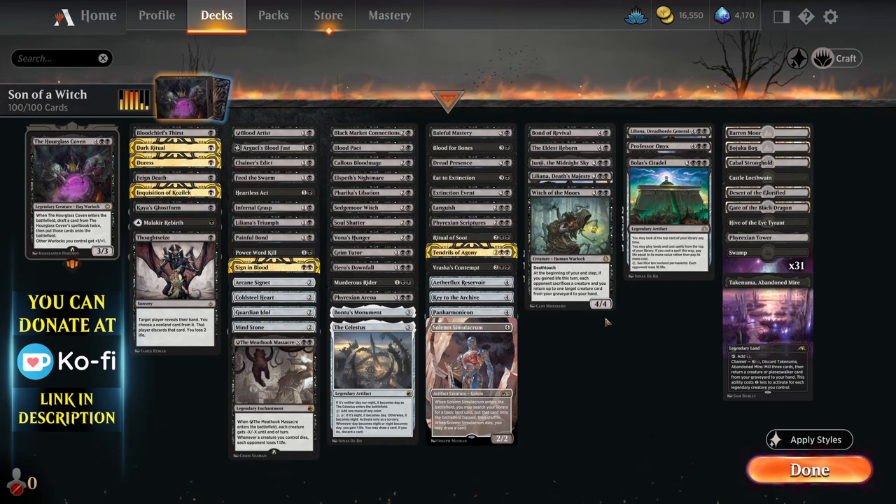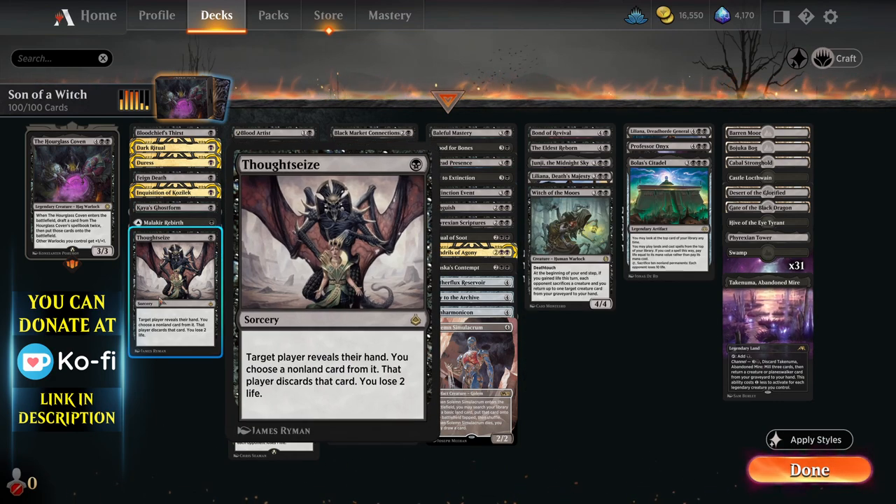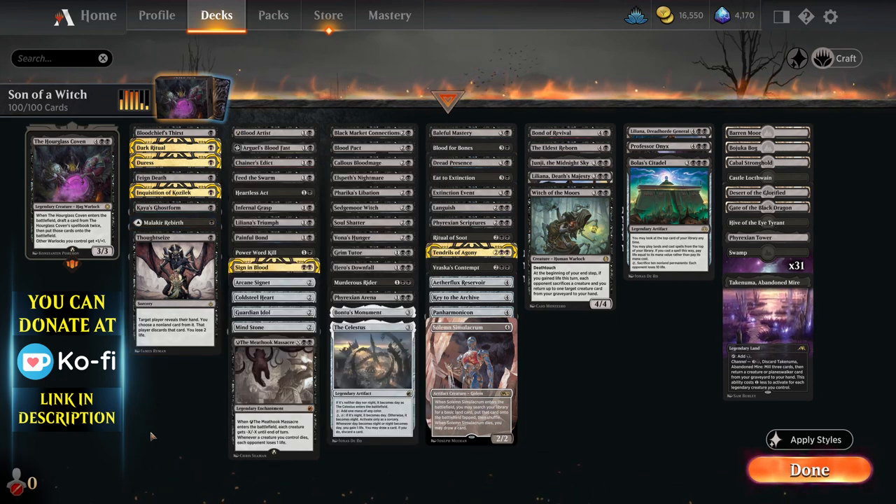The deck is essentially a good stuff list with loads of black protection spells like Thoughtseize to get rid of stuff out of your opponent's hand to protect your Hourglass Coven. It's super effective — I've used this for quite a few games now and really enjoyed it. It's just mega powerful.